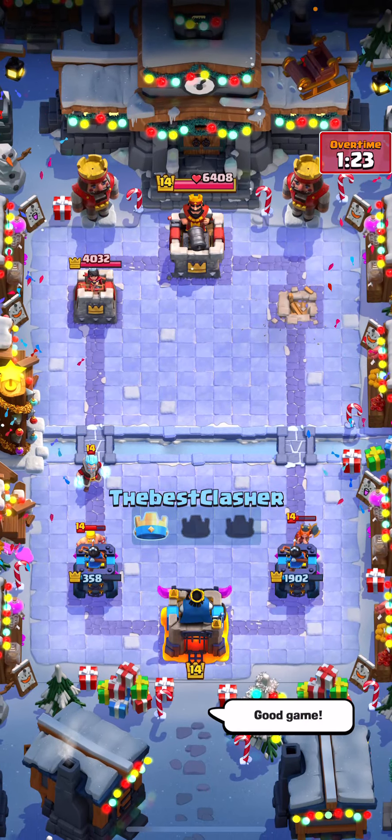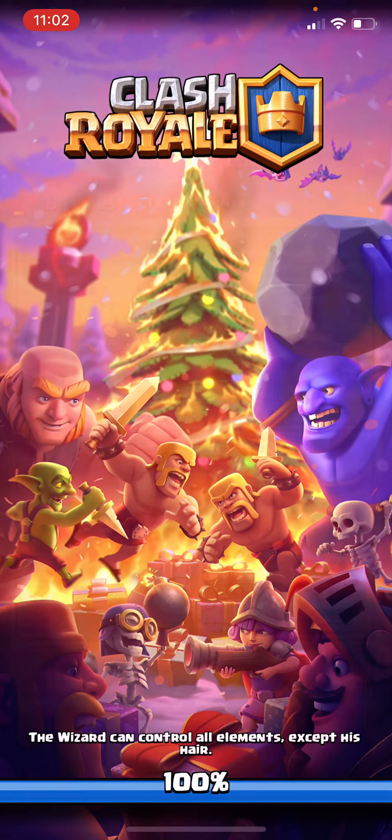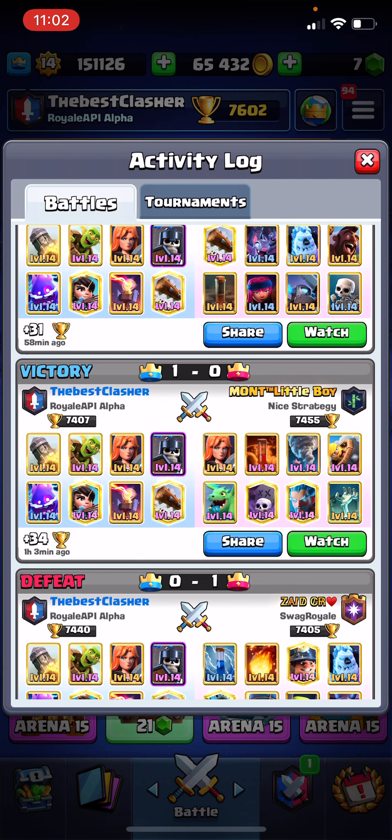Against graveyard, you just want to go high inferno towers and rocket cycle when necessary, because you can't really get that much damage from your goblin barrels. Also, try not to give him too much value by spreading out your troops.